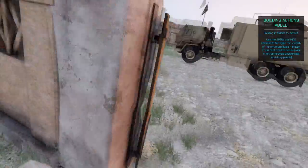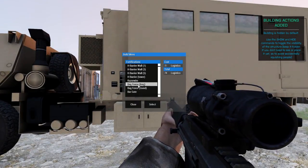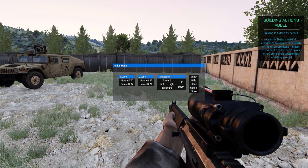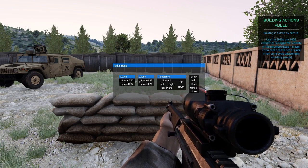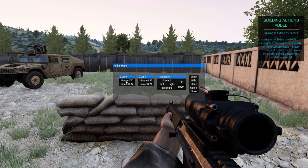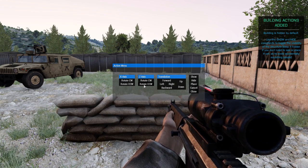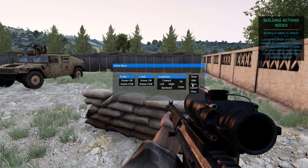If you need to be a bit more specific, run over, grab another one, and open up the menu again. Show — there it is. You can also use these tools to move it forward, left, right, backward, up and down, as well as rotating it. So you can do some really fancy placements — make sure it's exactly how you want it. You can hit place to just save it, or hit close and have it at the angle you decided on.